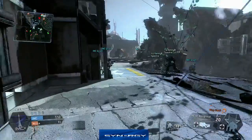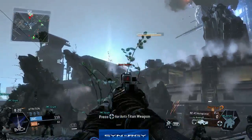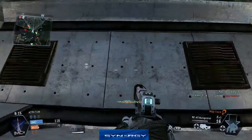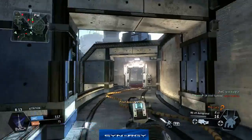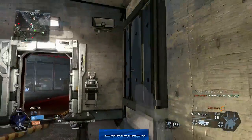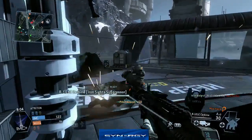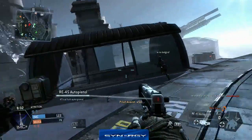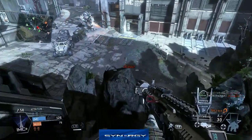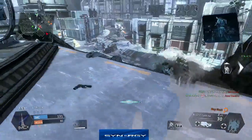At far range it's not a very good weapon to use. As you can see, this guy up here — I have a bit of trouble taking him out, mainly because it's not as powerful as the R-97 carbine or even the sniper. We end up taking him out because we know he's there, but we actually get a pilot assist on that one — that was my kill.